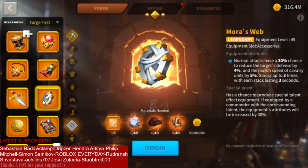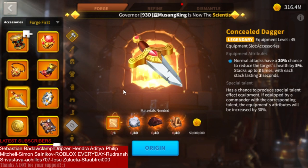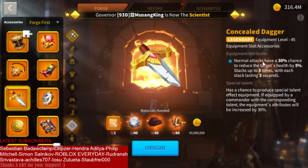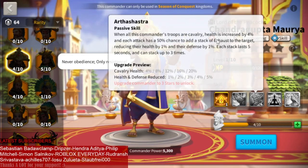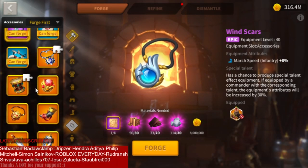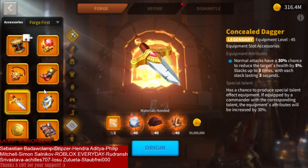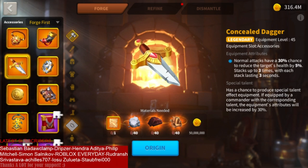The good thing about Concealed Dagger and Mora's Web is that, since they are accessories, the defense reduction from Mora's Web or the health reduction from Concealed Dagger can actually stack with commander skills. For example, Chandragupta's debuffs apply exhaust to the target, reducing their health by 1% and defense by 1%. Since that is a skill, it can stack with the debuffs from accessories. That's the beauty of Concealed Dagger and Mora's Web — they can stack with commander skills.